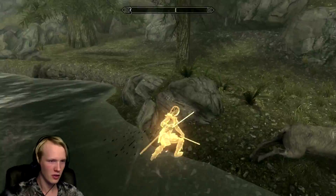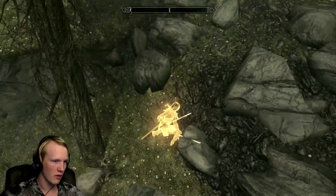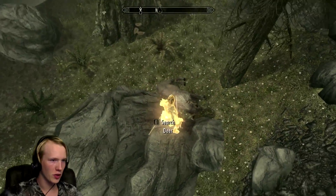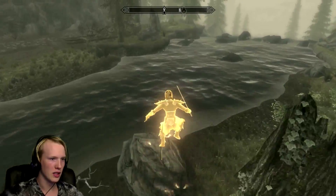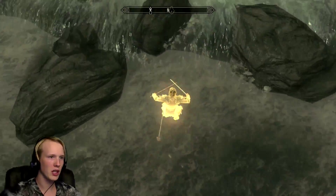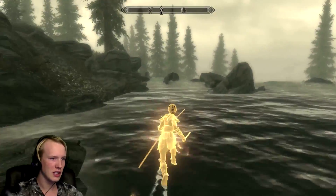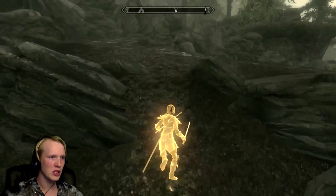Come here moose! QB mode gives me water walking, no fall damage, increased speed, and increased strength.